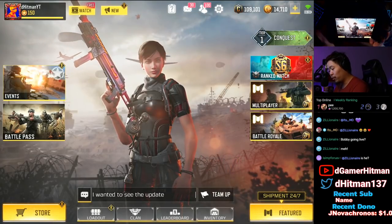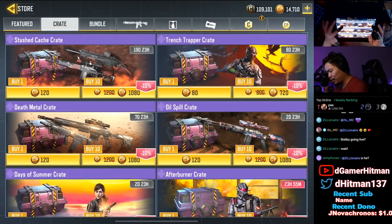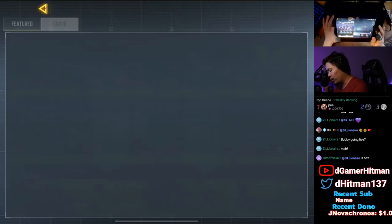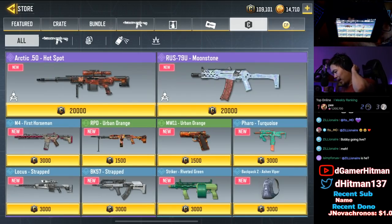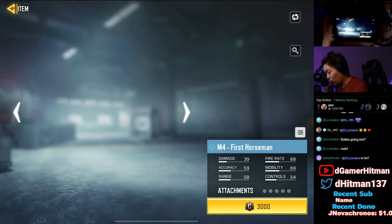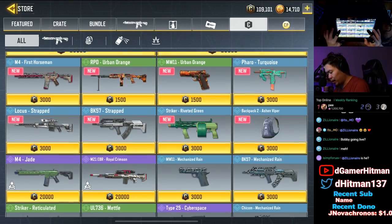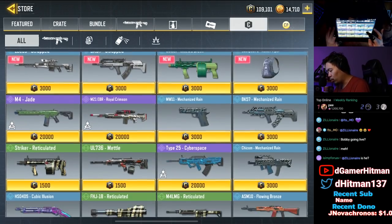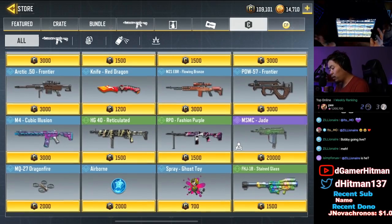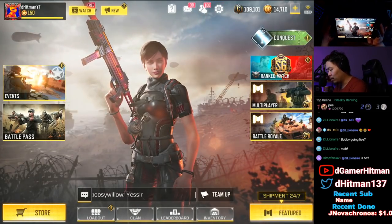Nothing new in the featured section. We're gonna go through the battle pass - I just want to go through the store first. There's probably a credit update. New guns here - HBR, we went through this already. In the credit store: Arctic, the Hot Spring, the First Horseman M4 - that's actually pretty clean - Urban Orange. Nothing else I really want to buy, so we'll go check out the battle pass.